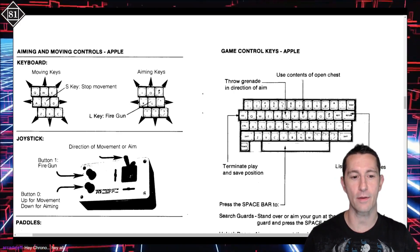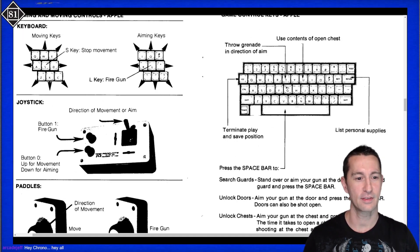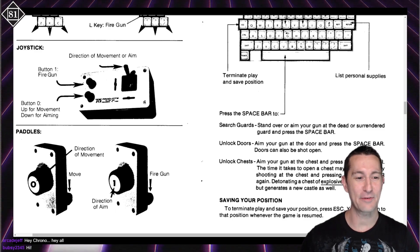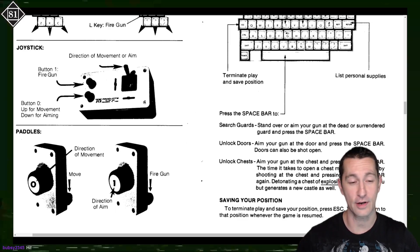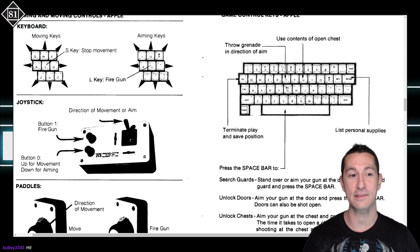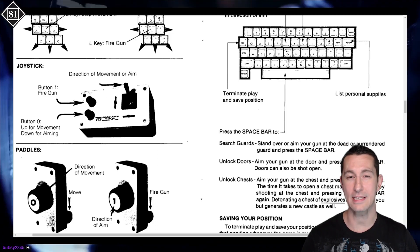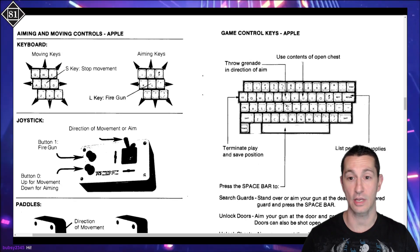This is Castle Wolfenstein, the very first release in 1981 by Silas Warner. We can also play with the joystick or, crazy enough, the paddles — two paddles, one to move around and one to fire your gun in different directions. That's probably one of the most innovative ways of using controllers so far — two at once, able to aim and move at the same time.